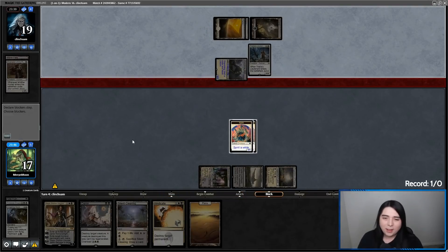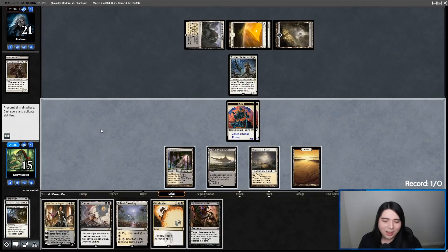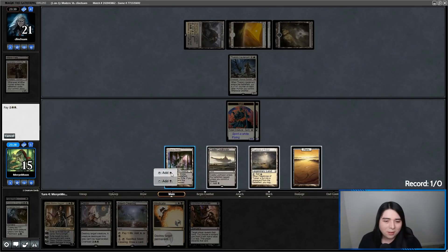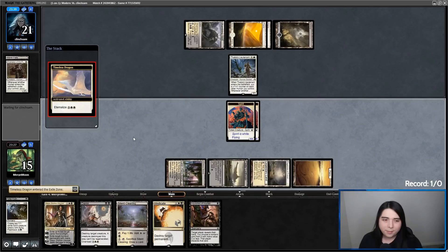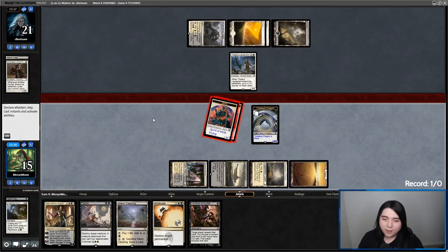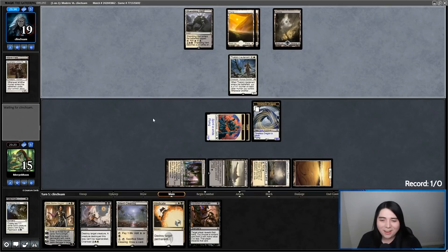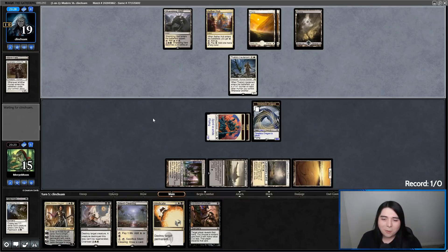They're getting in there for two. I'll be able to blow up that thing eventually. I do want to Inquisition them, but they've been playing nothing so I doubt they have anything. I think I'm just going to flashback the Timeless Dragon and go aggro mode. The Timeless Dragon actually seems like a decent card — you can Plainscycle early on and then just get it back as a 4/4 flyer for four later. That kind of feels like a Sphinx of Foresight to me.